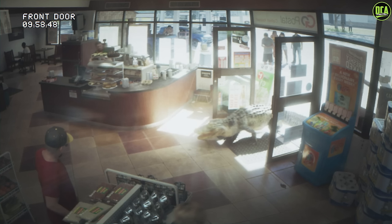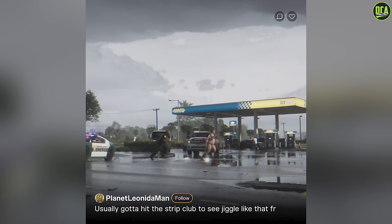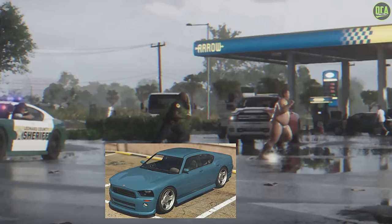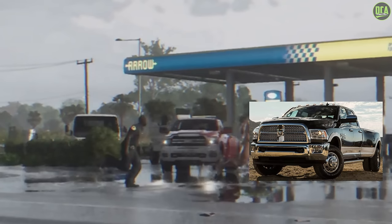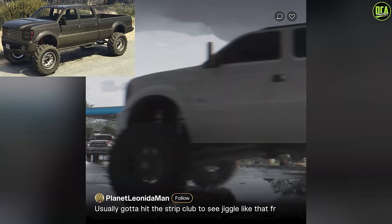Moving on, we see a gator going into a store — more Florida activities — with tons of detail in the gas station as well. Then we see the body cam of some cops doing a raid, which is sick. In the next clip we see a very brief view of the regular Buffalo as a Sheriff cop car, plus a Ram 3500 Dually pickup truck, and for a split second the Sand King XL making a return.